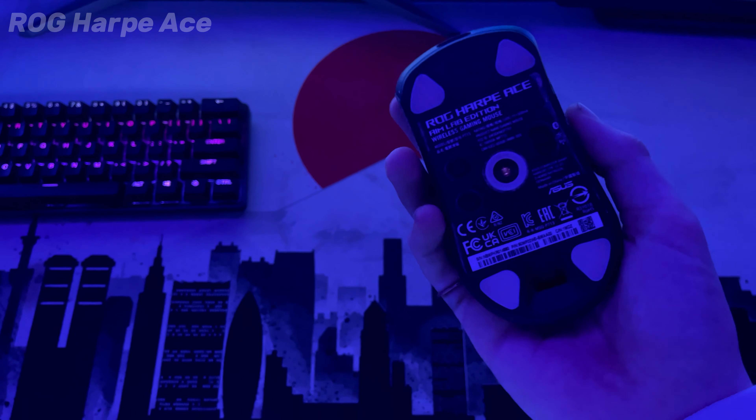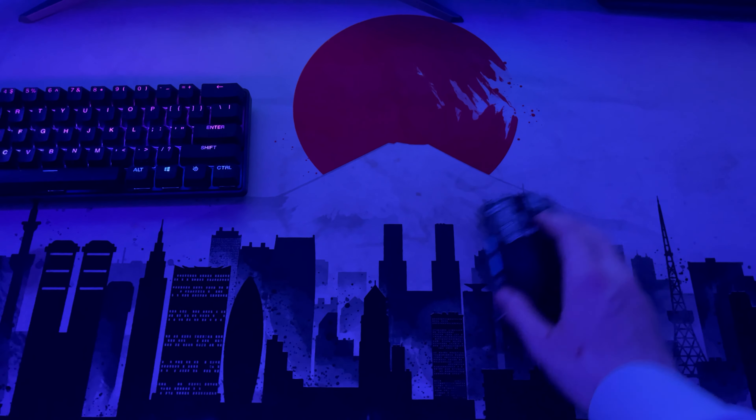And then for my mousepad, this is the Gutsy Aiden Tokyo Skyline mousepad. I love this mousepad so much — it looks really good and the glide is also pretty good. As for my mice, this is the ROG Harp Ace. It's like 54 grams and it's a really, really good mouse. It also has really good glide.